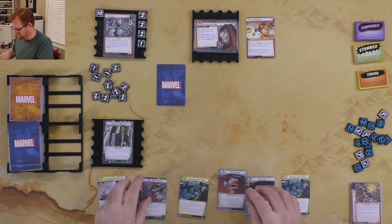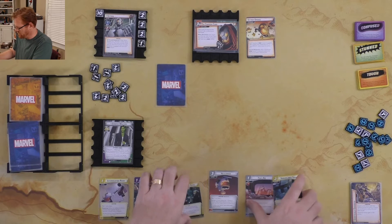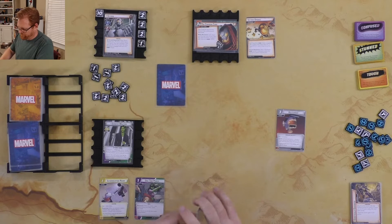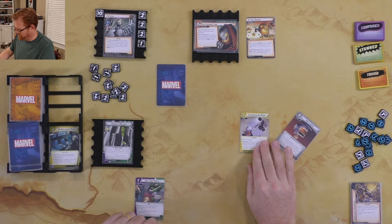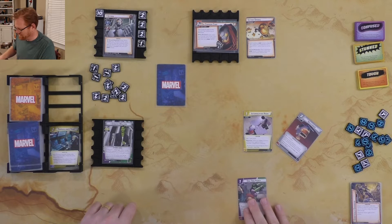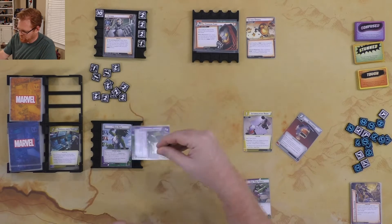First thing: I'll play First Aid and both Surveillance Teams to get the Helicarrier out, then use the Helicarrier to get the Interrogation Room out. Probably should have just done damage instead, but we'll become She-Hulk and get rid of the drone — though that was a tough one to lose.